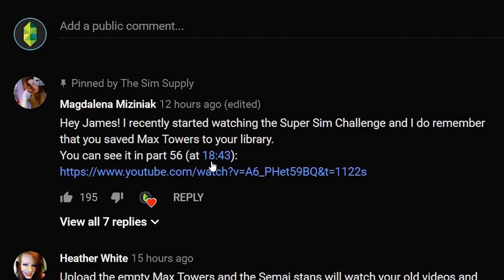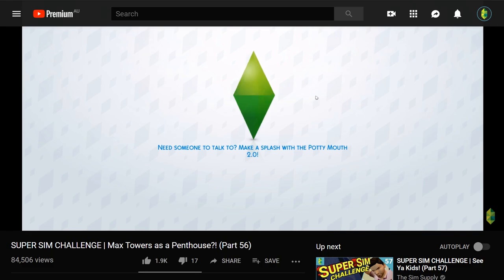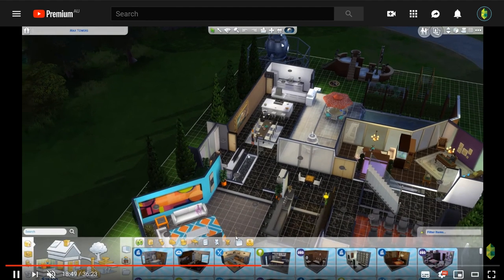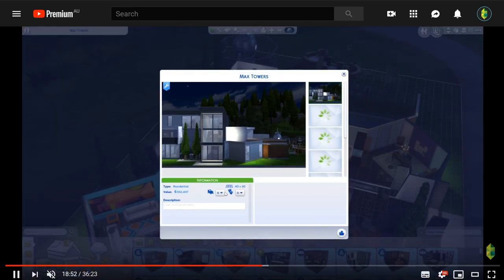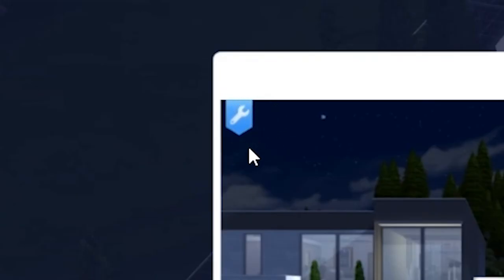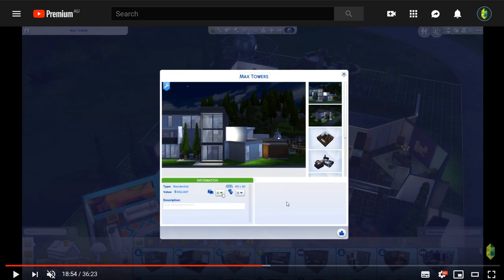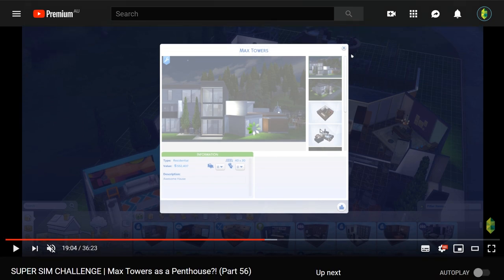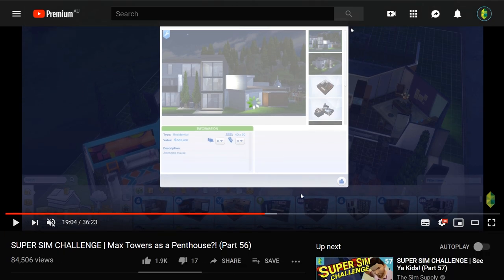Magdalena said: 'Hey James, I recently started watching the Super Sim Challenge and I do remember that you saved Max Towers to your library. You can see it in part 56 at 18:43.' I love how specific this is - it links to the exact video and the exact time as well. So we go to this video from 8th of November 2016, which is right around when City Living released, and you can see the house. And lo and behold, I go there and save it to the gallery.